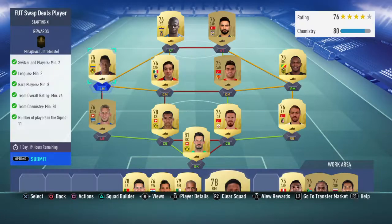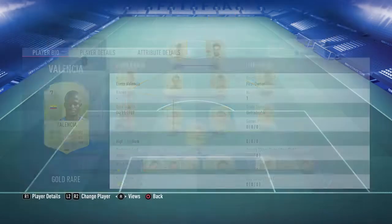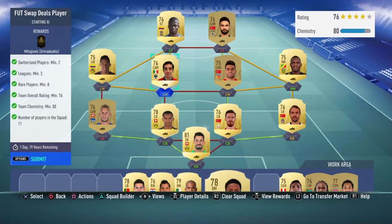In left wing we've got this player, in central midfield is Pizarro, and up front we've gone with Valencia. So that's our three leagues done: Bundesliga, Turkish league, and the Mexican league.